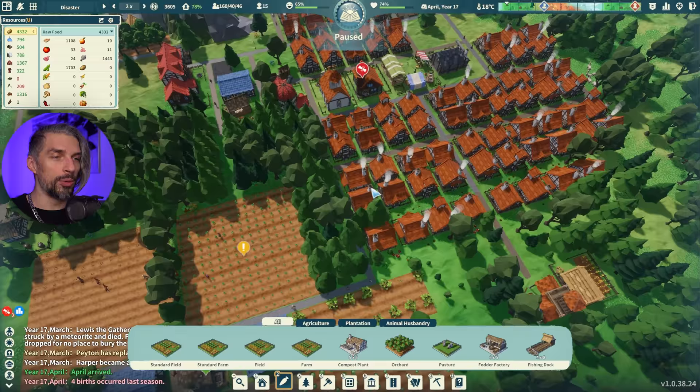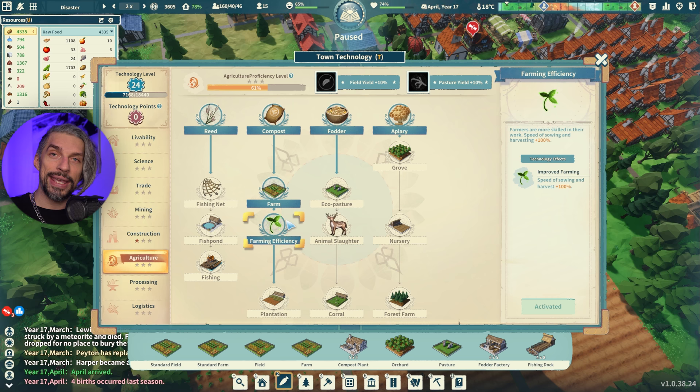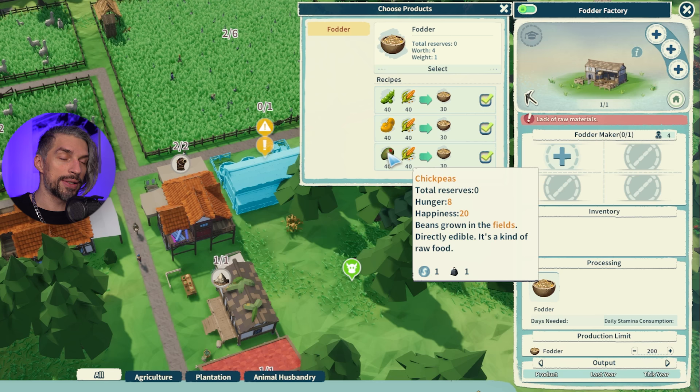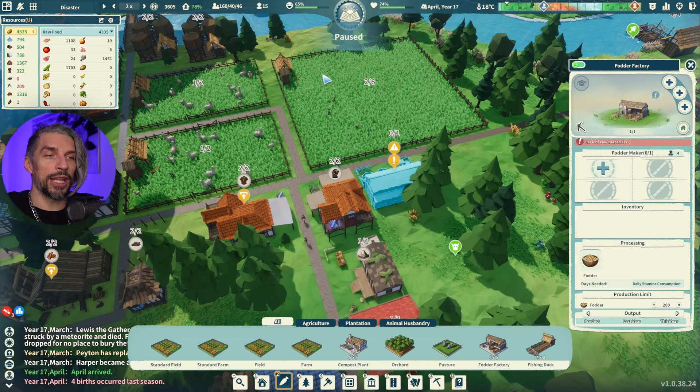Later in the game when you get proper research, Farming Efficiency is really good — it improves the speed of sowing and harvest so workers spend less time at farms when cycling through. You'll definitely need the Compost Plant. Fodder is harder to get because the Fodder House requires corn and either peas, soybeans, or chickpeas — that's expensive and more for late game. I don't have corn seeds right now so I can't buff my pastures.